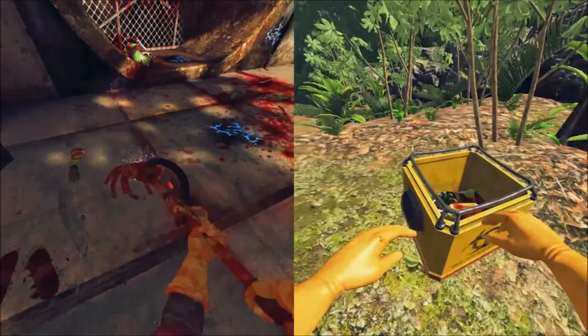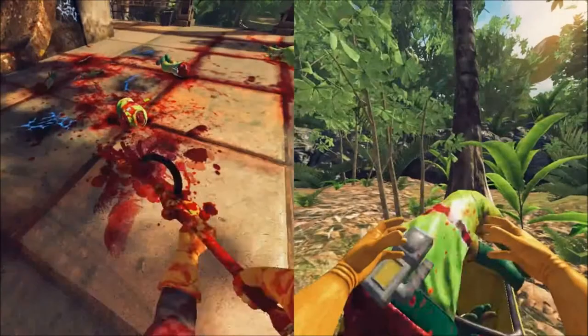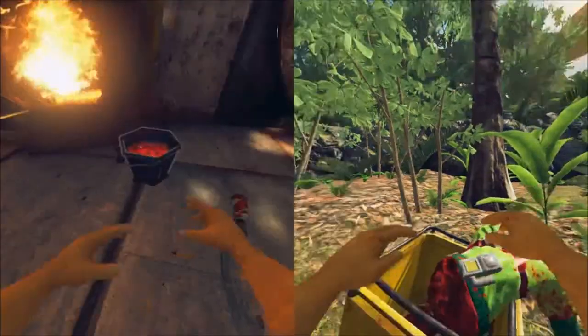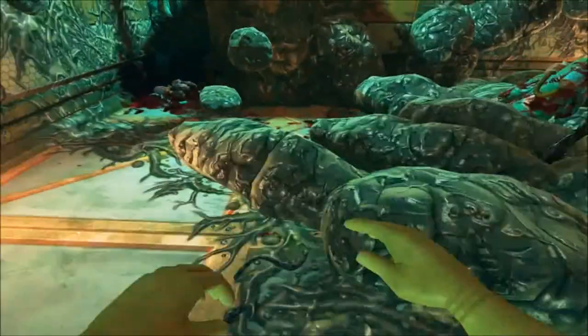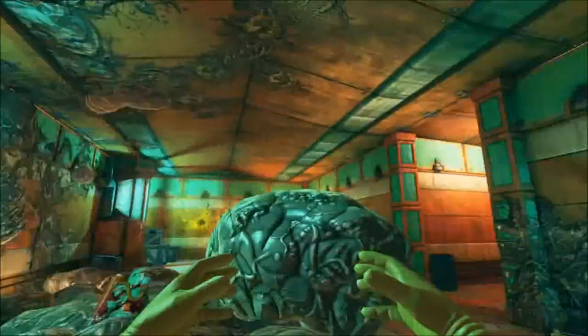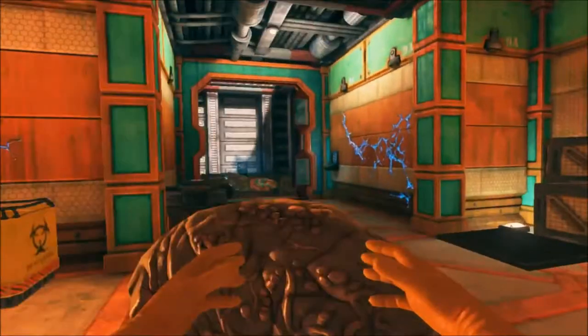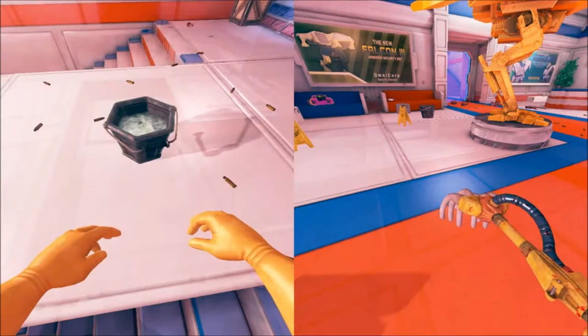The objectives for cleaning an area will vary by location, but all require that you dispose of any dead human and alien bodies and remains, incinerate trash and waste items, mop up any blood or liquid spills, and repair any broken items. Some levels require you to scrub graffiti from walls, reload gun turrets, tidy up parcels or barrels into a designated area, and plant new seeds to replace dead plants.